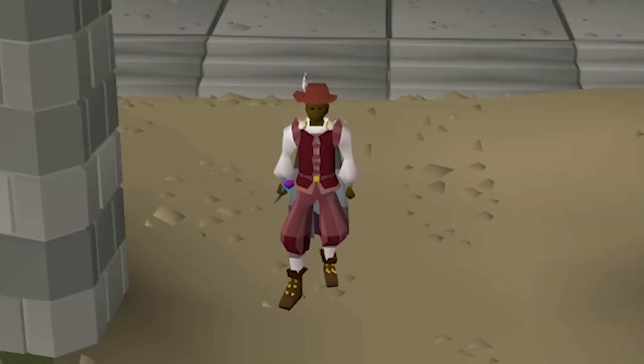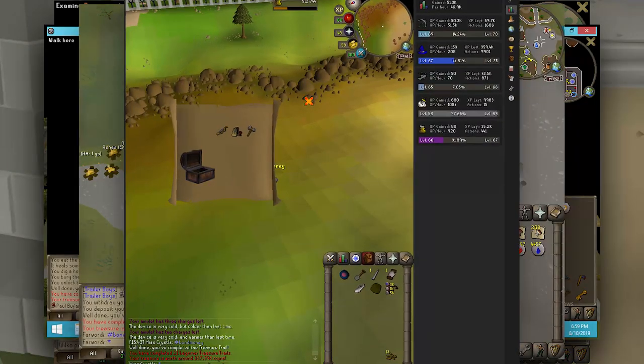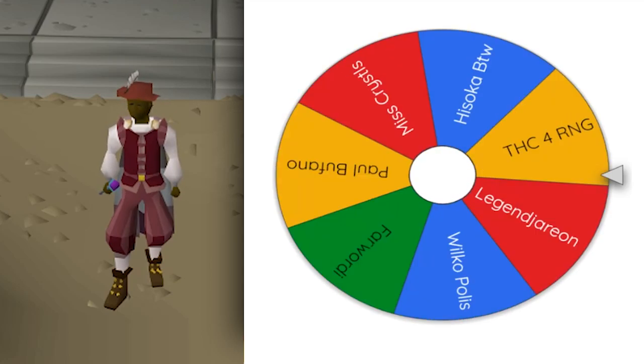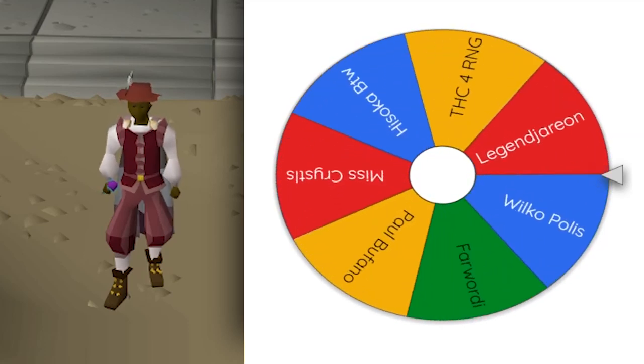So many people got shoulder parrots and other stuff, but there's one item that by far has the most value in beginner clues, and that is the Zammy ornament kit. We got seven people that actually got the Zammy ornament kit, so we're gonna have to raffle between them. Seven people got the Zamorak ornament kit, the highest valued item, and none of them got a big unique next to it. Let's run the circle and see who won the beginner clue tier for the free bond.